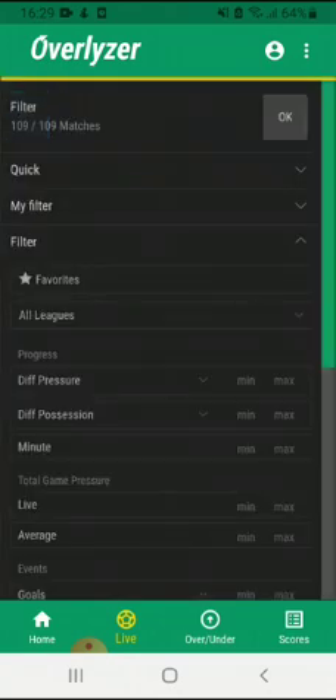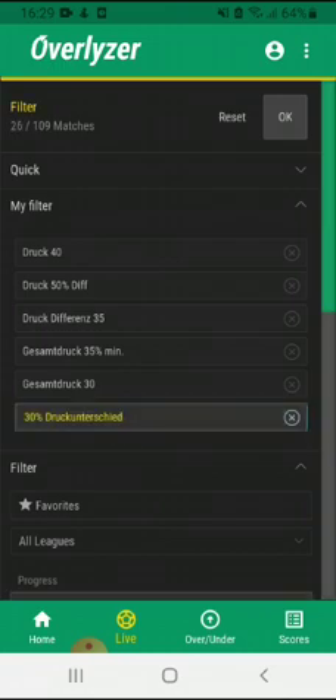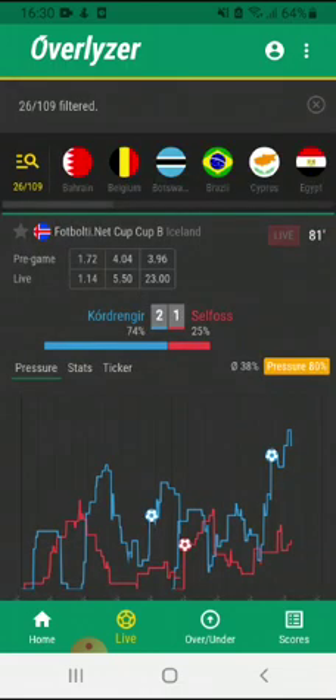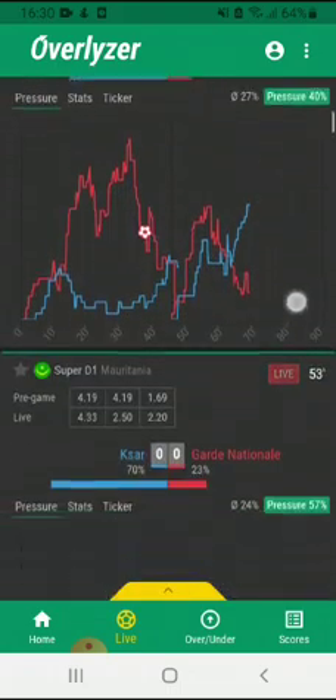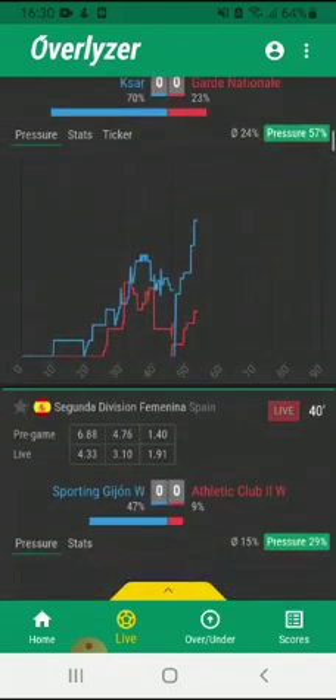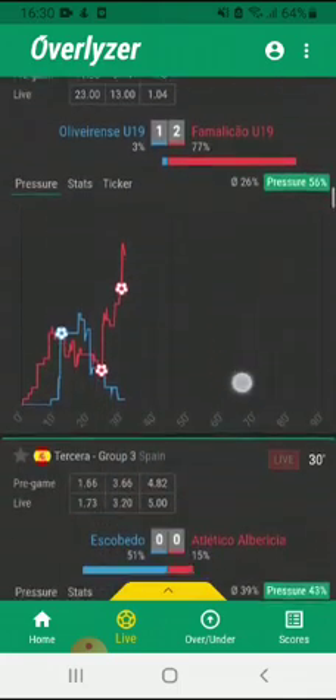So we reset this filter and click back in — we've got 109 games overall at the moment. If you are a registered paying subscriber, you can save your own filters and find them right here. I for example have a filter for a 30% difference in pressure, and we see that this applies to 26 out of 109 current live games. If you click OK, you see all those games where the difference in pressure between the two teams is at least 30% — so where a clear pressure situation is taking place.